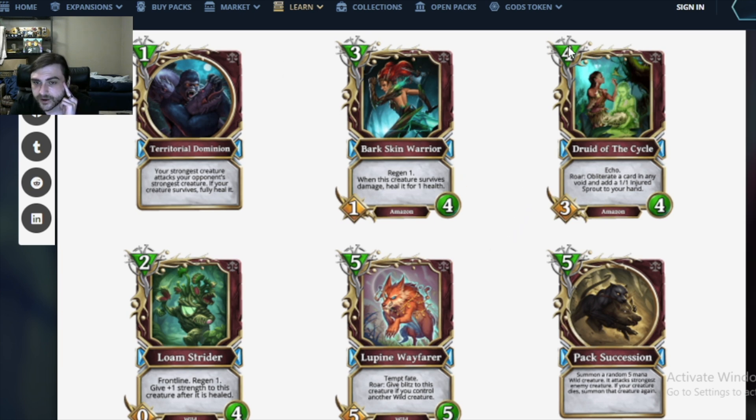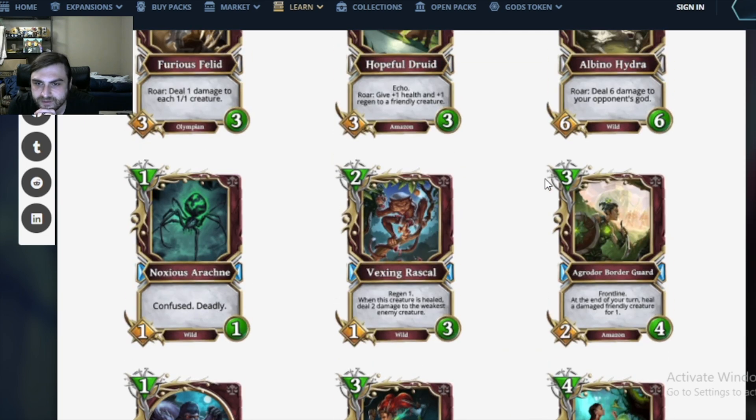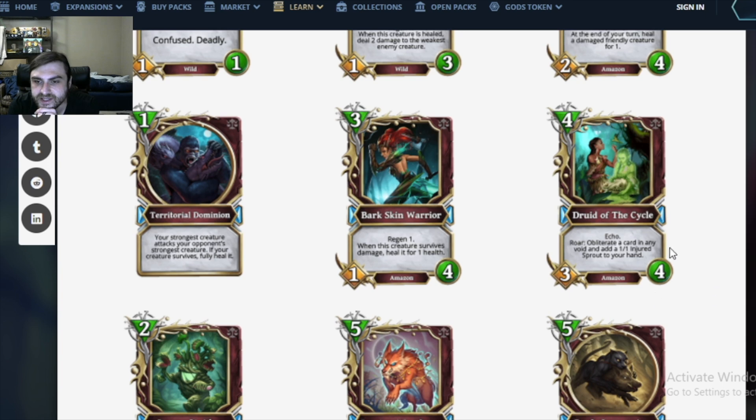Druid of the Cycle: a 4 mana 3/4 with Echo. Costs 1 mana too much for its stat line, but it has Echo which is a really good sign. Obliterate a card in any void and add a 1/1 Injured Sprout to your hand. Void manipulation — nice for dealing with board wipe death. The 1 mana 1/1 version is especially good. It's an Amazon, and 4 mana Amazons with decent stat totals are convenient for the buffing aspect. This seems like it could be cool.